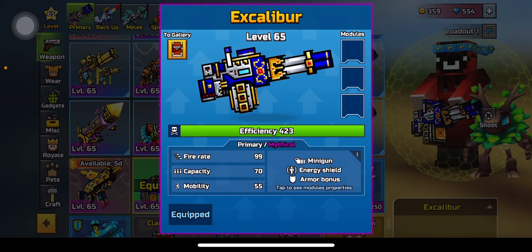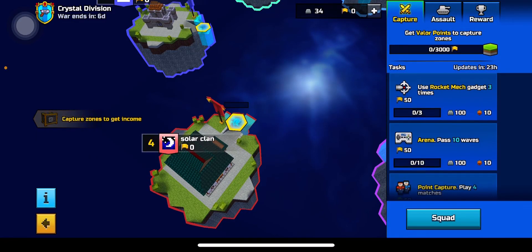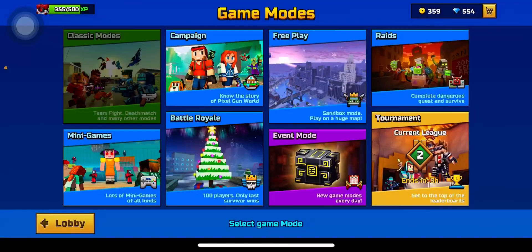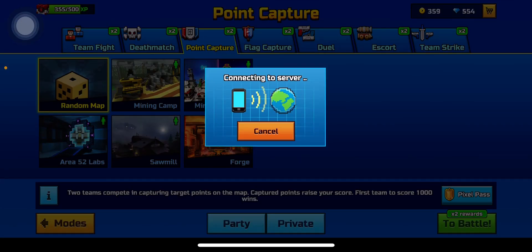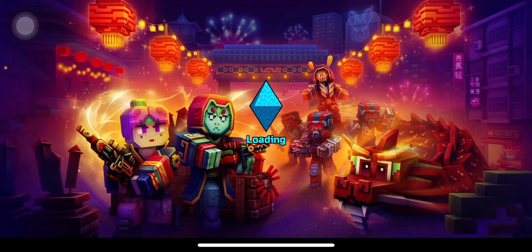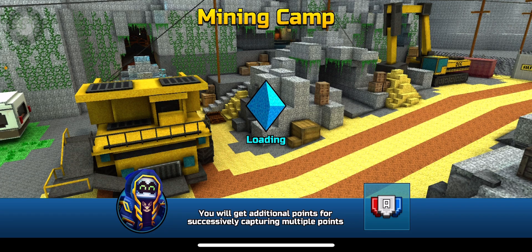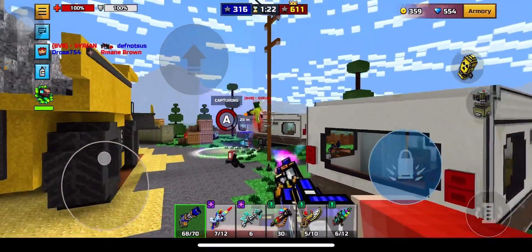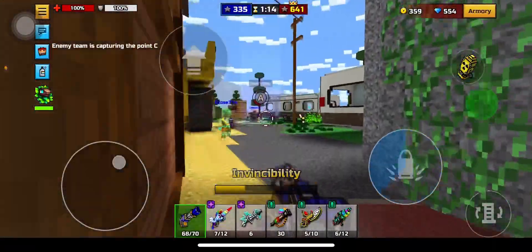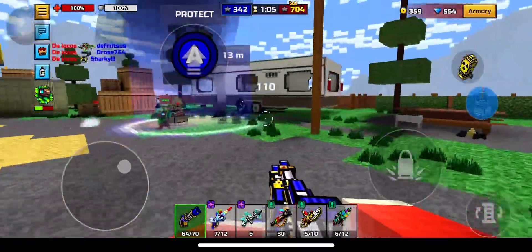Those are graffiti, not skins. Excalibur first game with no modules. I'm also going to do some clan tests — point capture. Sure, I'll do point capture. First game will be point capture. It turns kind of like a minigun in a way.